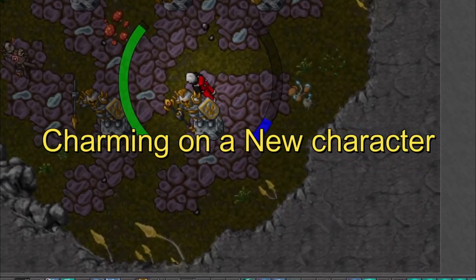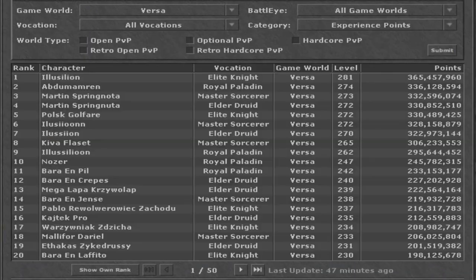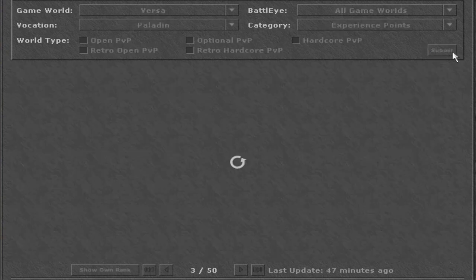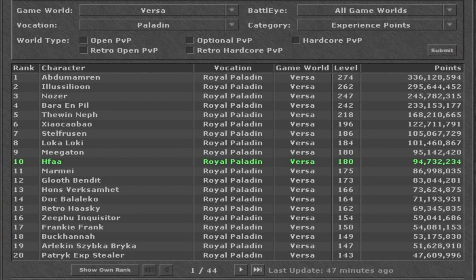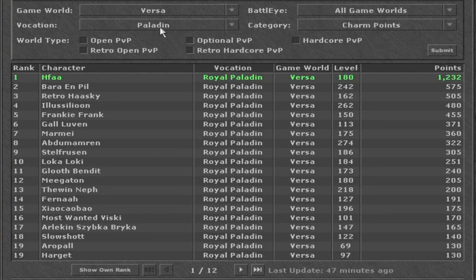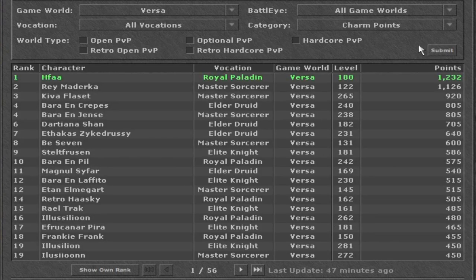Hello friends and allies, and welcome to a new video. Today we're going to talk about charm hunting on a new character. My character is rank 47 on the new server Versa, and I have done a couple of charm points on this character. I am actually ranking top one on charm hunting and I received around 1200 charm points after the server has existed for one month, and I'm still at level 180.